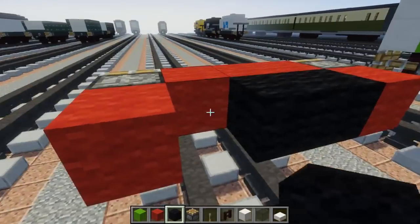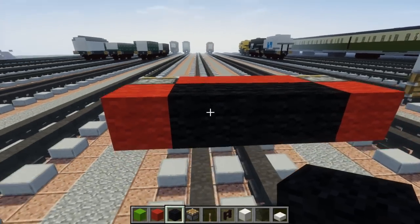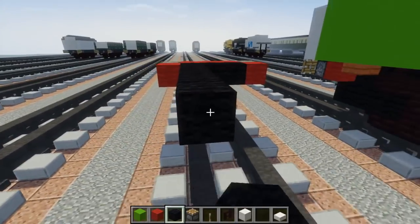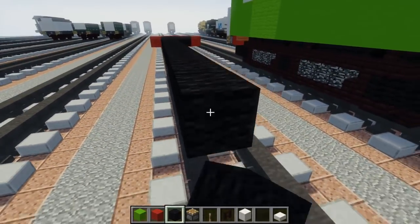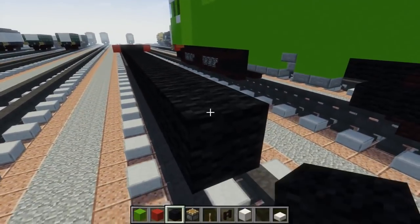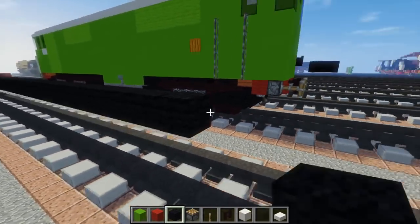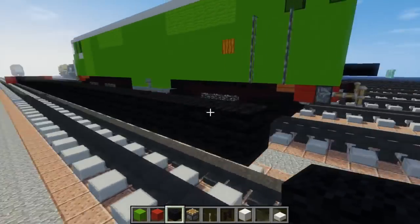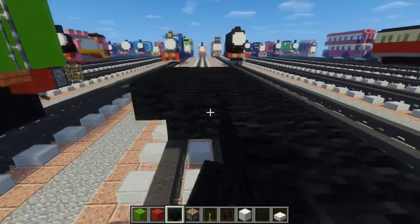Then we're going to take black wool, fill in the middle three and we're going to make this 38 blocks long — counting out all 38 blocks. Now let's fill in the rest of this black wool all the way back.